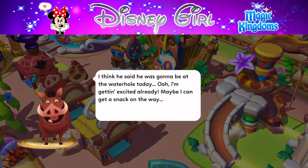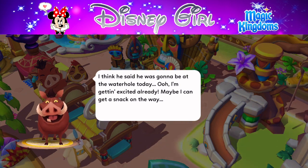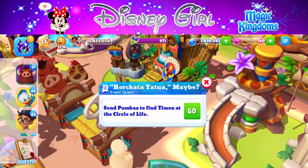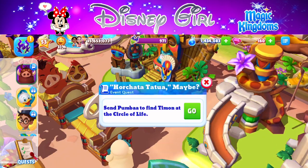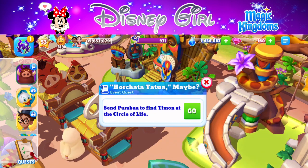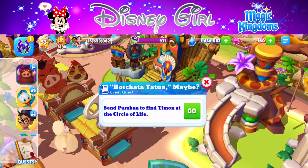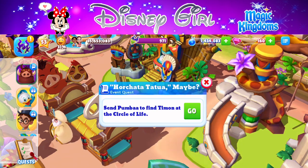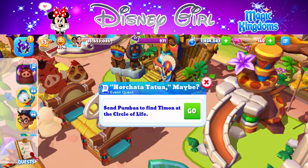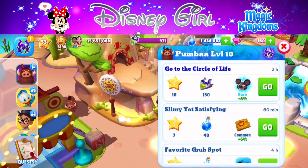You actually can do this quest with Pumbaa right away. Once you bring him in with currency, if you didn't have him before, you will be able to do this quest when he's at level one. 'Send Pumbaa to find Timon at the Circle of Life.' So that's another quest you get to do — hashtag fun!